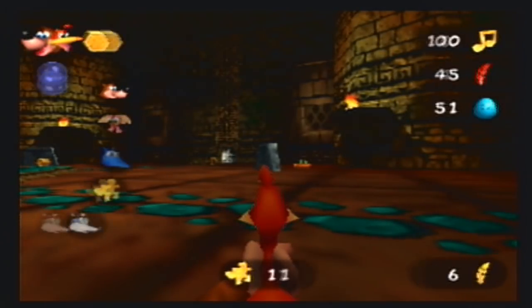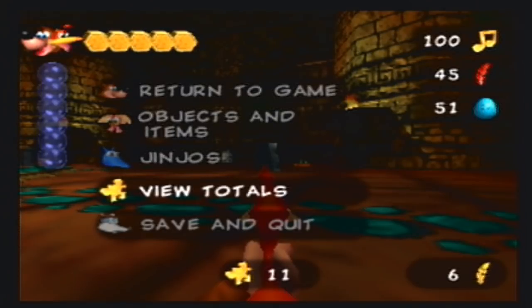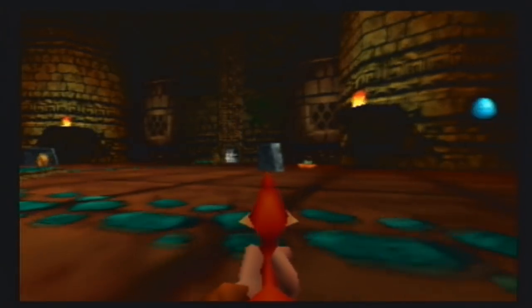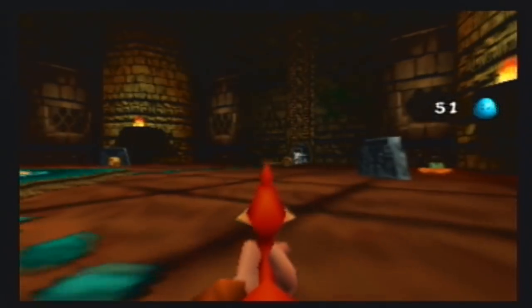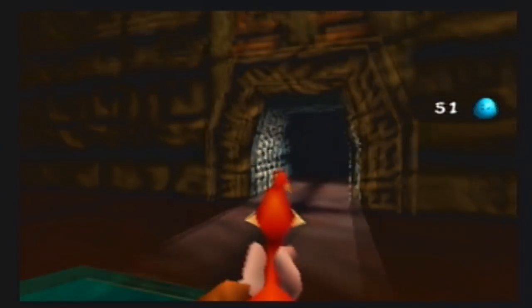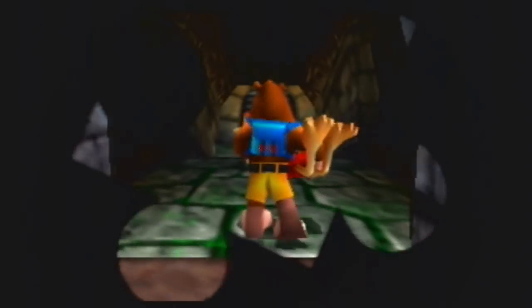I believe that should be it — we've got everything in this world: one more jiggy, all the notes, honeycomb pieces, jinjos, moves, and everything, and it only took 56 minutes. That's everything in Mayhem Temple except for one jiggy I didn't show — there's one particular jiggy we can't quite get yet, and it's not the Dilberta one.